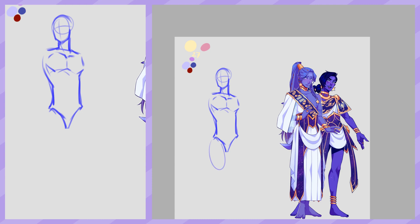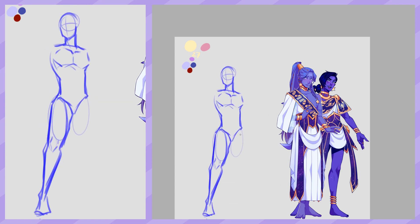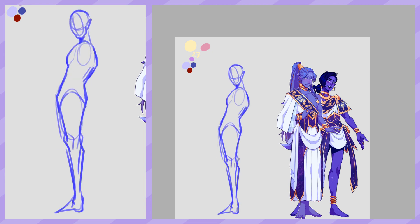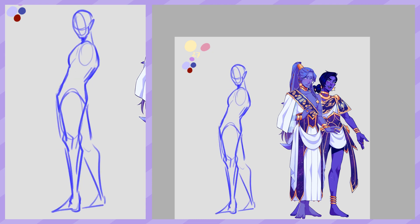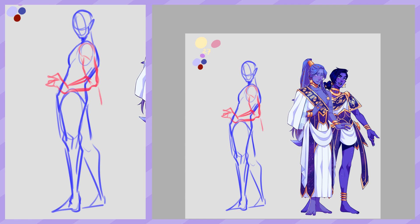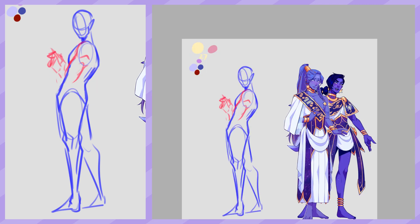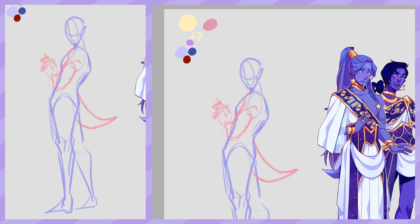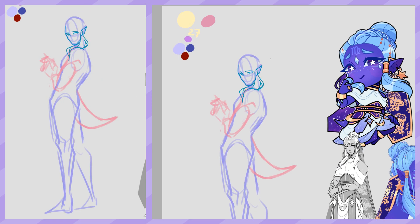If you are unaware of the series of character designs I'm doing, let me give you a quick rundown. I am making these blue alien-like characters for the constellations in the sky. I first started with just the zodiac signs because they are the most well known, but I also did other constellations and I hope to do more because this is just really fun. I have somewhat of a world built around it, however it is still a big work in progress because I mostly concentrate on the character designs.